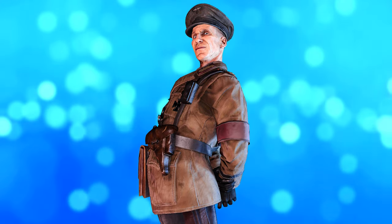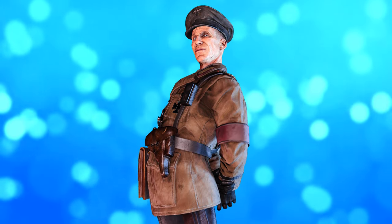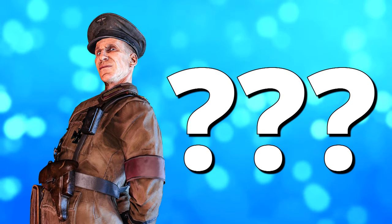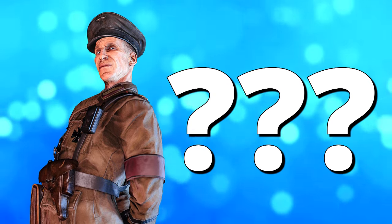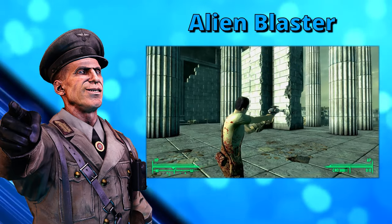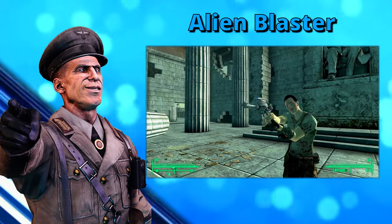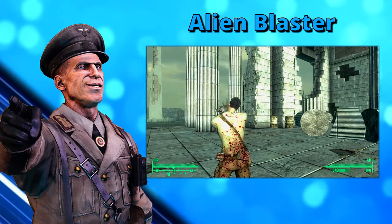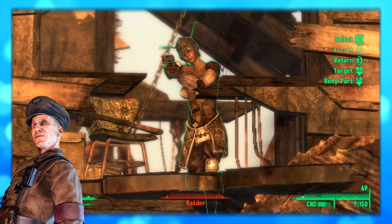And that, my friends, is all the unique weapons found in the base version of Fallout 3 within the Capital Wasteland. Unless I'm forgetting about one weapon — the regular Alien Blaster. The reason I believe the Alien Blaster itself is a unique weapon is because there's no other location for finding an Alien Blaster, unless you own some of the DLC content packages within Fallout 3.